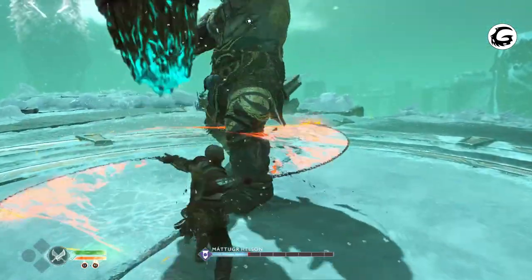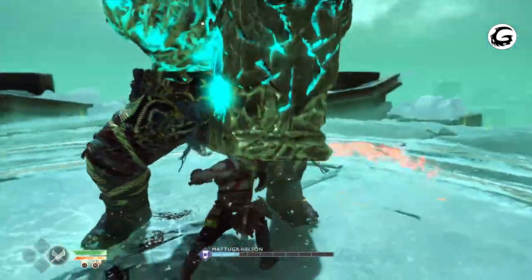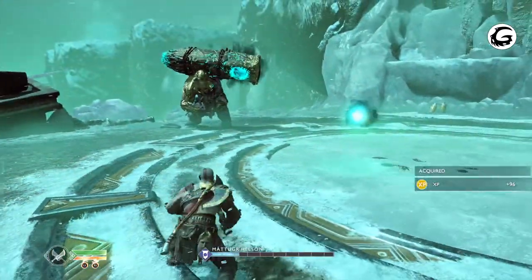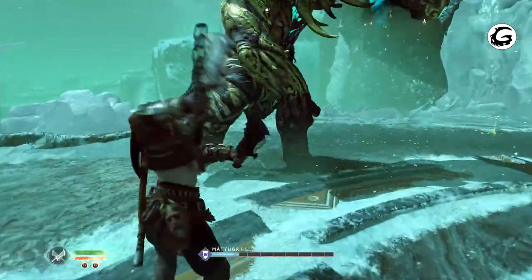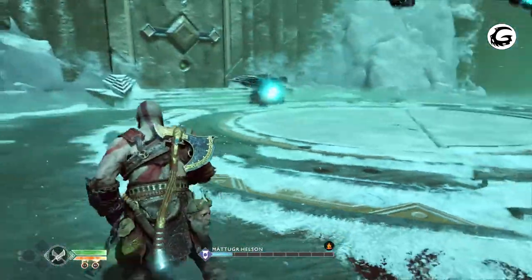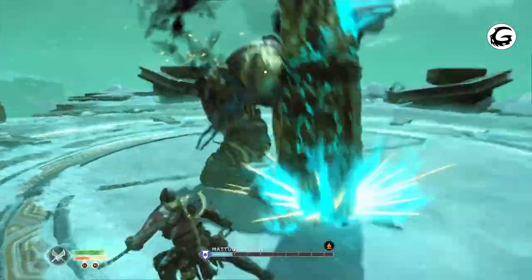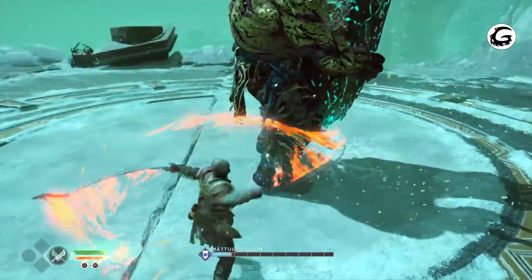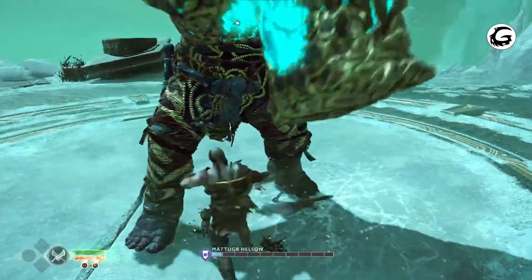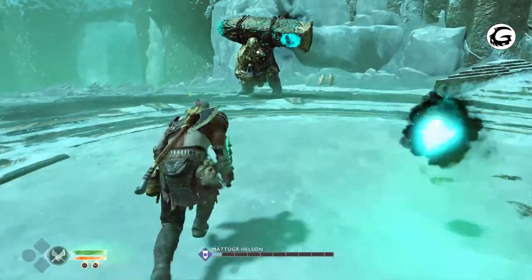He teleports from a distance and does a crazy ground pound slam with his totem — just dodge that. He's going to roar, which is good. This is an attack where he spawns more orbs in the air, but it's almost non-existent, so it's basically a free hit for you. You can tell he's about to do the back attack when he does that little totem flip to his back — it's a really cool animation.